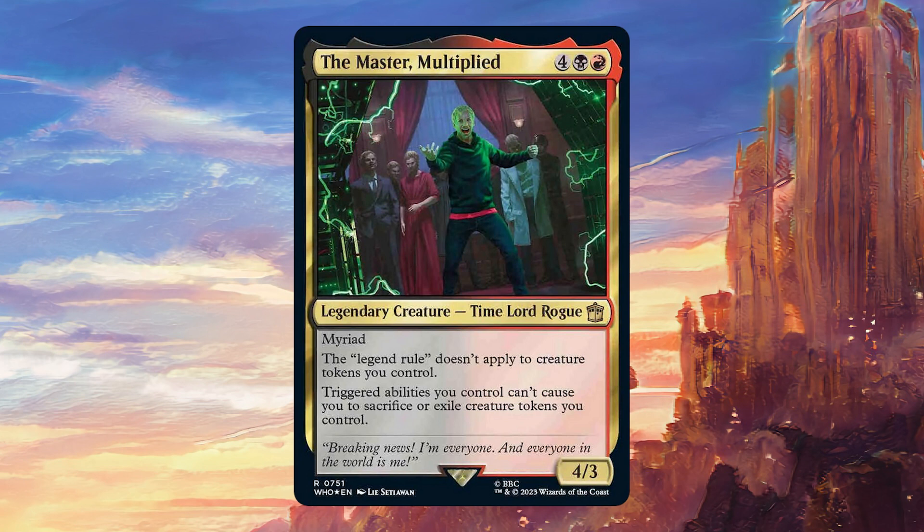Six mana is really expensive, of course, so it should be fairly easy to deal with at higher powered tables. But in a deck like this, you're going to be packing so much protection. Haste is something you really want on this card as well — Swiftfoot Boots and Lightning Greaves are best friends with this guy. The thing I really like about him is the amount of possibilities he opens up for deckbuilding. There are so many effects that give you tokens that die at end of turn in red and black, and this allows them to stick around. It's just super cool — you can amass a huge army of tokens that would normally just disappear.